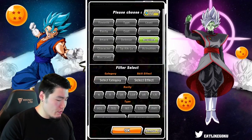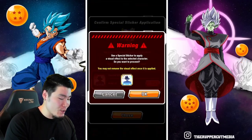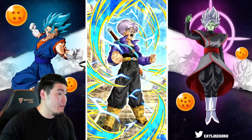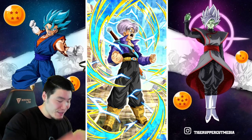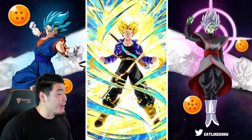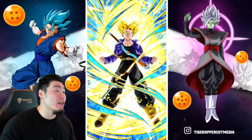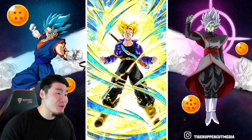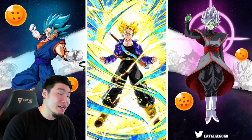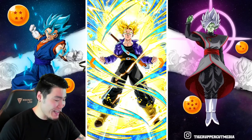Second one — let's go over to the AGL Transforming Trunks. This one's kind of like a package deal because we get the base form as well as the Super Saiyan form. I like the swirls on the base — that looks good. And the Super Saiyan Trunks — oh, that's clean. We got the flow of the aura as well as the blue swirls. That definitely made up for the disappointment of the Tech Androids. That is the AGL Trunks — a winner.